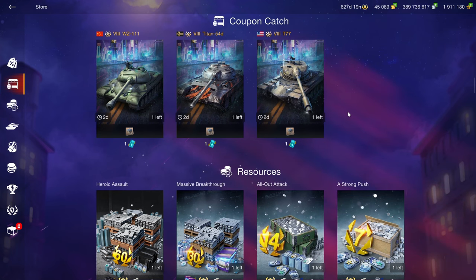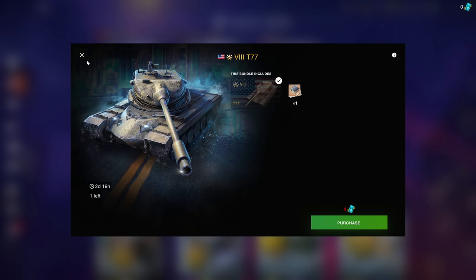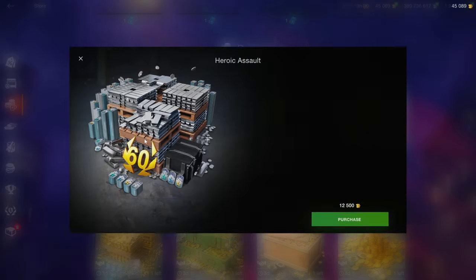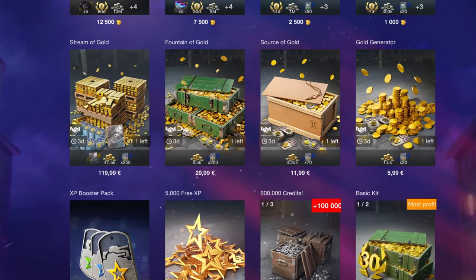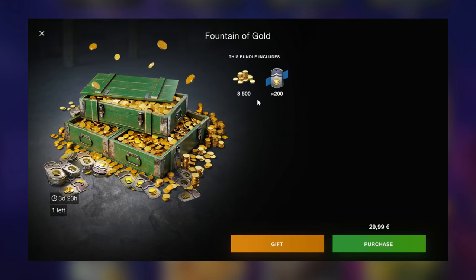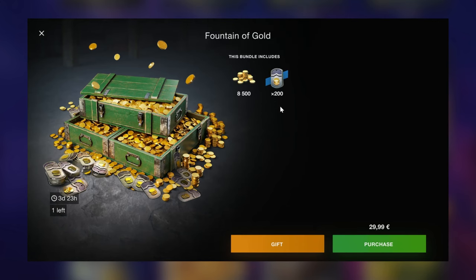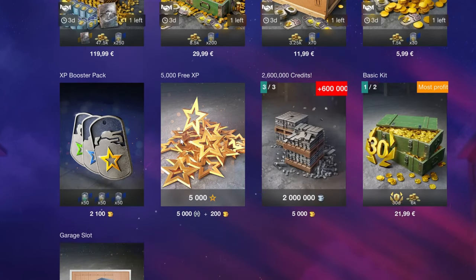If you are thinking about spending a lot of money on the shop and you do end up having a coupon, then the only really good option here is the T77. In the resource section we have 10 million credits, so those bundles aren't really that great. The gold bundles do work if you play a lot — 200 battles is what you're going to need — but don't buy credits for gold, ever.